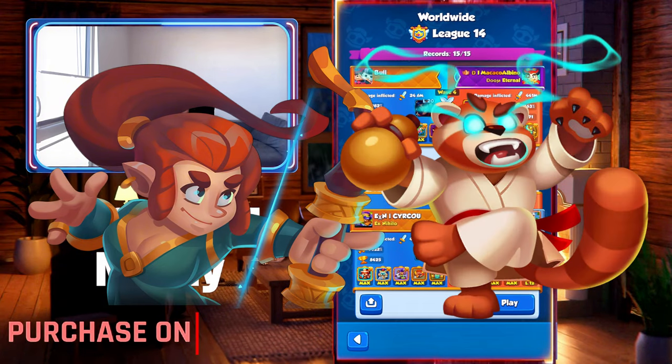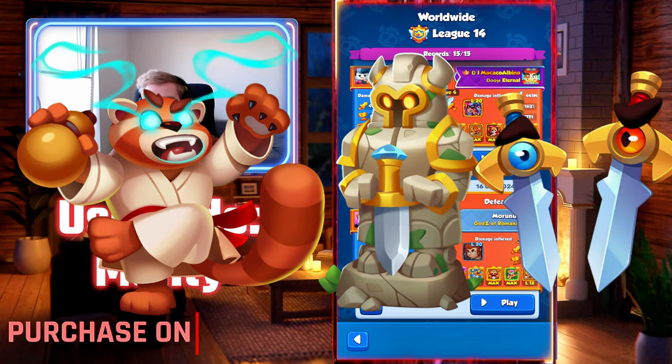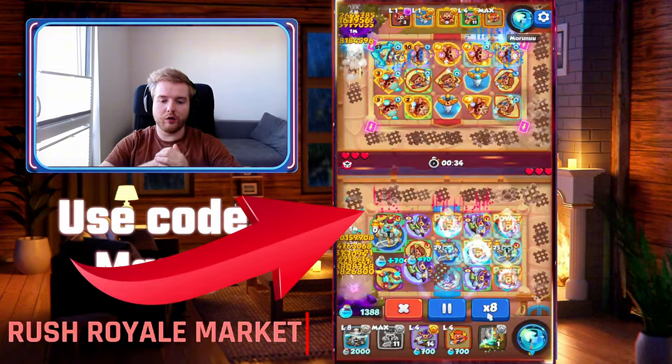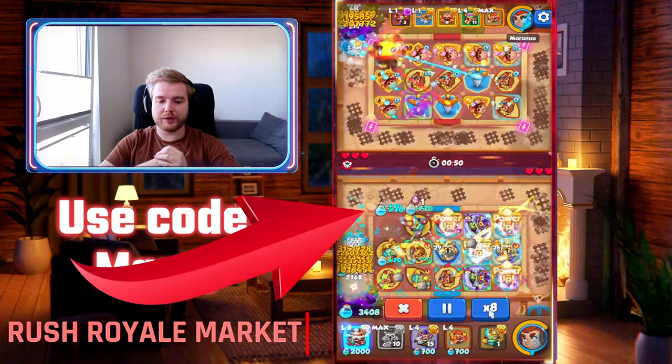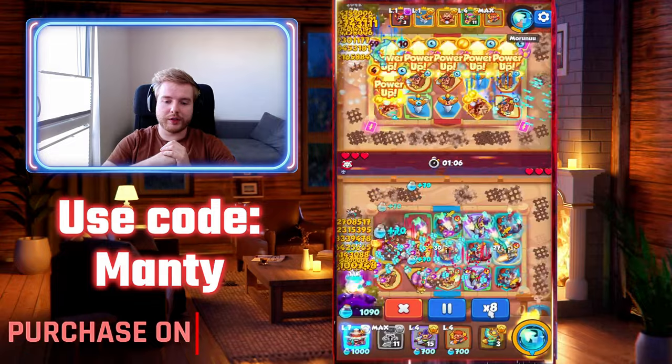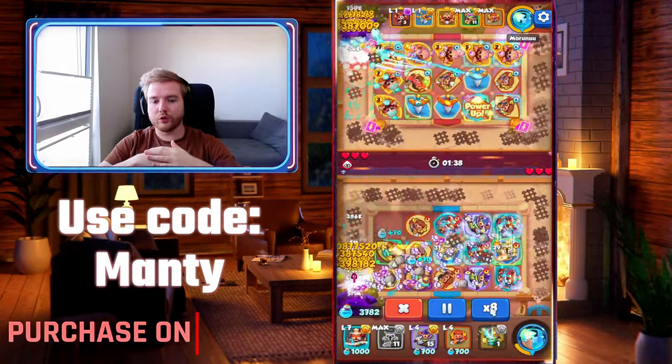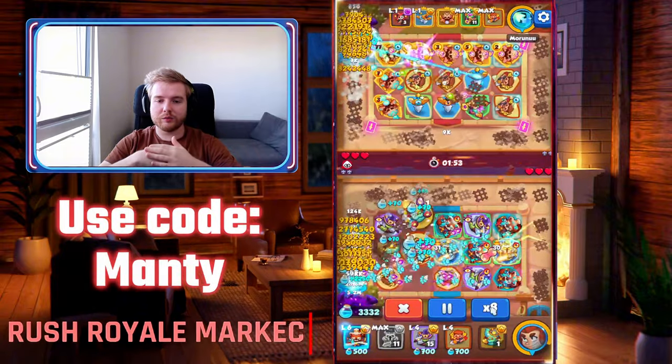One of the decks is of course Monk with Jay — it's the oldest and most common Monk deck. The second one is Spirit Master with Jay. You can play Spirit Master with both Knight Statue and sports setup and experiment a bit. All it requires is Spirit Master at level 15 and Monk at level 15.